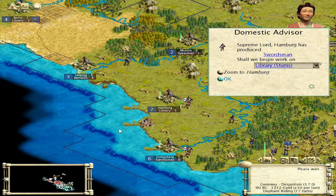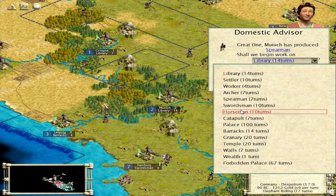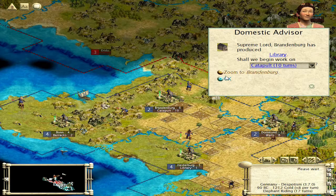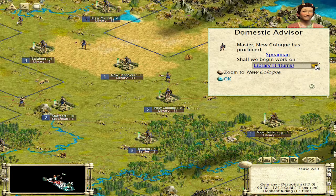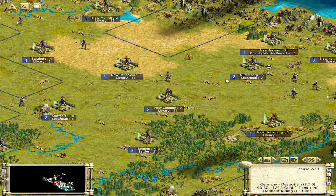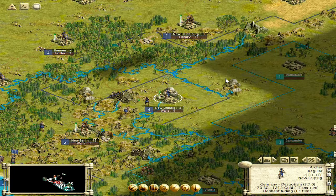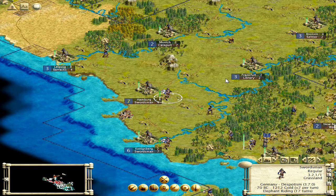Elephant riding in 18 turns. Swordsmen — I'm not going to build catapults in these cities obviously, but I might build a couple back here. Worker's done — library next. Library is completed, going to walls. Colon has built spearmen. Library — let's put you back in there.